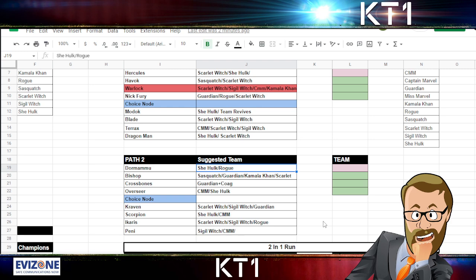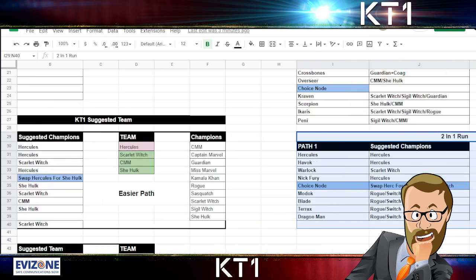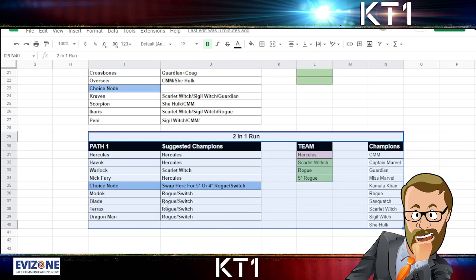For Overseer we have CMM and She-Hulk — if She-Hulk is awakened you should be able to nullify the debuffs you get. For Craven we have Scarlet Witch, Sigil Witch, or Guardian. For Scorpion we have She-Hulk and CMM. For Icarus we have Scarlet Witch, Sigil Witch, and Rogue. For Penny Parker it's probably Sigil Witch or CMM. There is also a two-in-one run available that combines with your Band of Mutants run, where you can only use Rogue and Scarlet Witch — plus Hercules for the initial start.